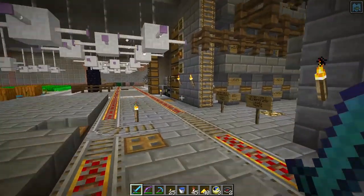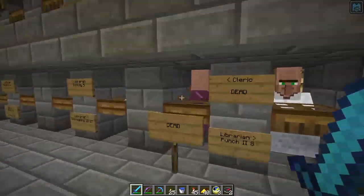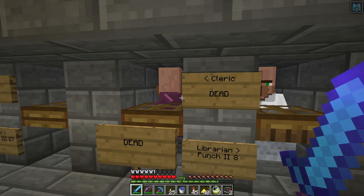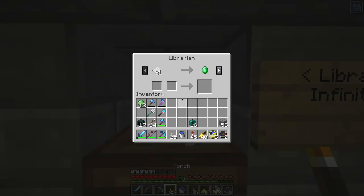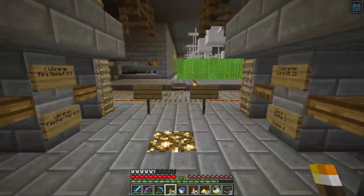So they released a snapshot for 1.14 this week, and they completely rearranged the way villagers work. What I wanted to do was test a few things. I've got villagers here, and this is the old — soon to be old — trading system. You come here and you trade things for emeralds and so on.